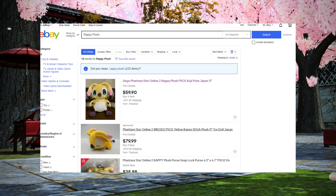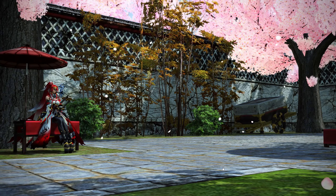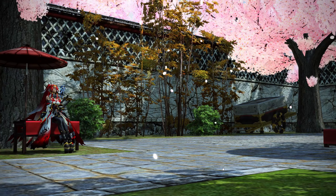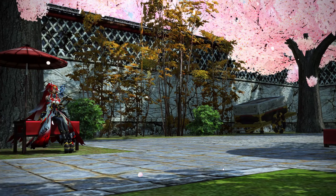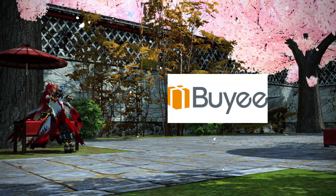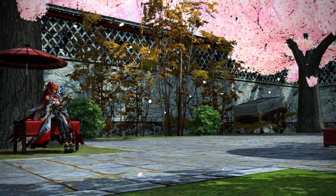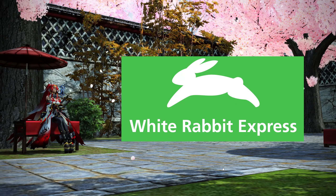Once you've found the item you want, there's a divergent path depending on how you want to purchase it and who you're purchasing it from. If you're purchasing from Mercari, those sales are oftentimes eligible for international purchase directly via Buyee. I've never personally used this method, but it is available if you want to give it a try. Personally, I tend to use the services of a middleman company — in my case, White Rabbit Express — for both Mercari and Rakuten purchases.